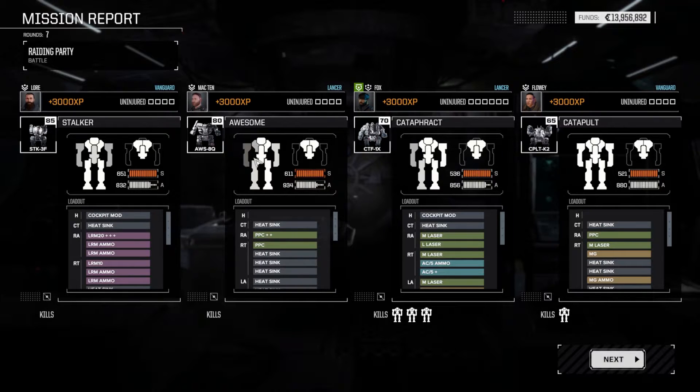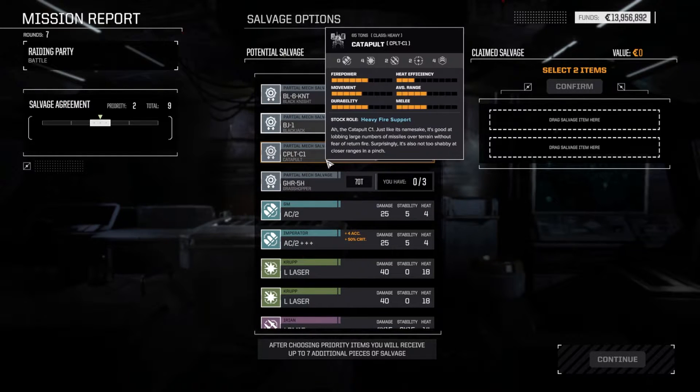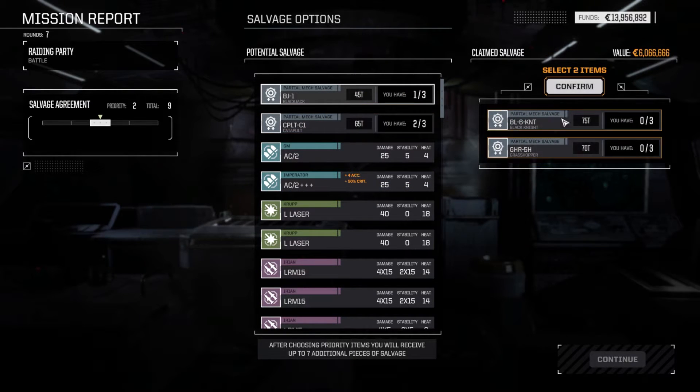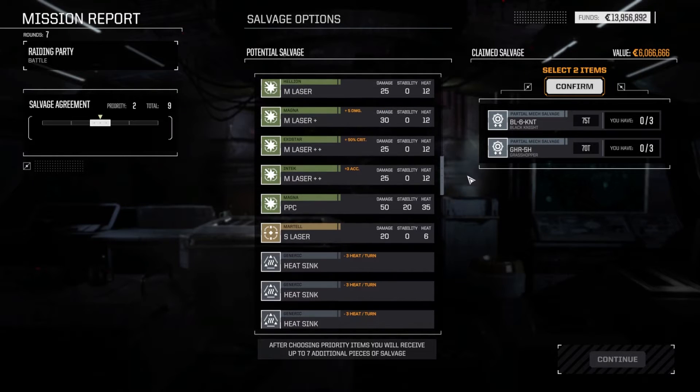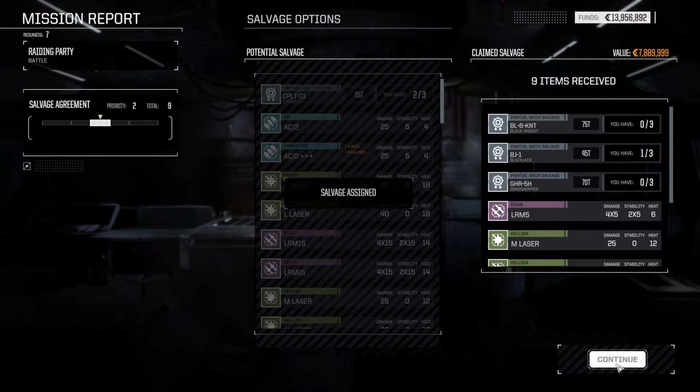The Awesome, even though it was caught out in the open, could start withstanding the damage pretty easily as long as it's prepared for combat. The Catapult K2 is okay in cold environments, but you didn't really get to see how the heat builds up — I kind of want to show it performing well. Lots of PPCs though — we've got five PPCs between them. Let's take a piece of the Grasshopper and a piece of the Black Knight, because those are new mechs we don't have any pieces of. Some higher quality weapons beginning to appear — that's a result of doing higher difficulty missions. I don't think we'll have any repair bills either.